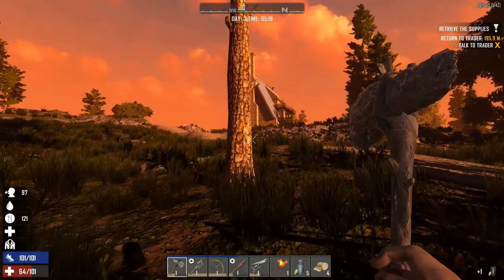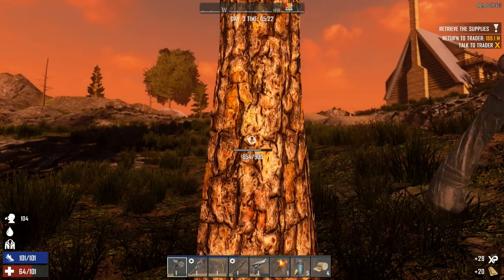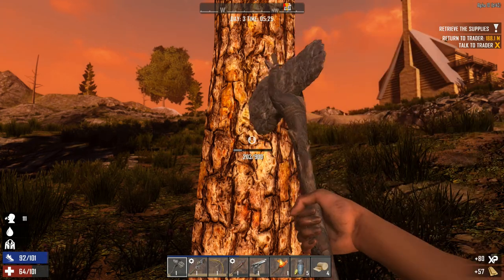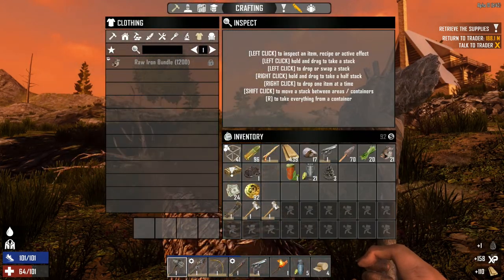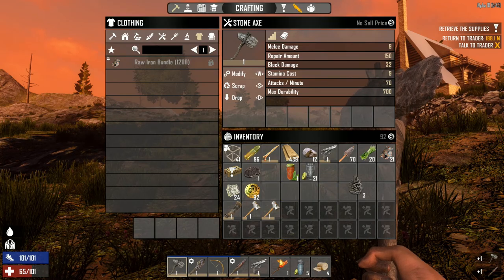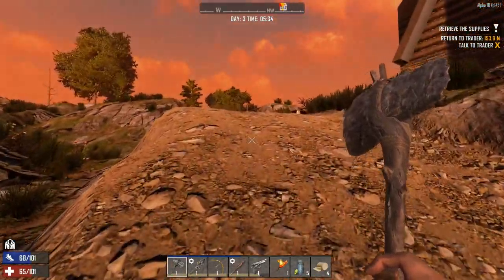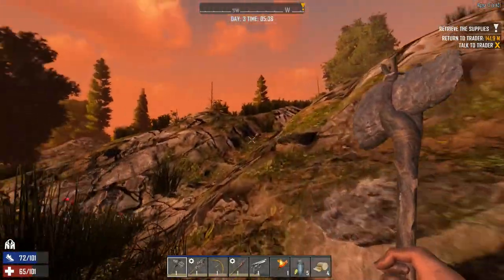We've got our first little bit of wood. I'll be interested to see how quickly, if at all, these trees respawn. I need to keep an eye on the time — I think the trader opens at six a.m. We'll go and see what sort of reward is waiting for us. Let me make sure I keep this spear repaired. I don't think we want those pine seeds, but let's start making our way over there — it's already 5:30 in the morning. That container hasn't respawned yet then — that's fine.